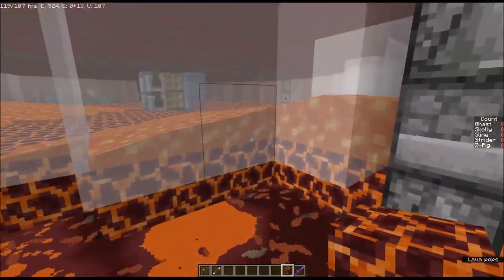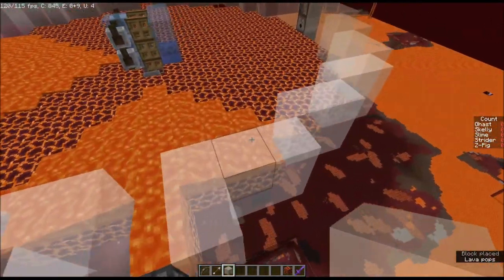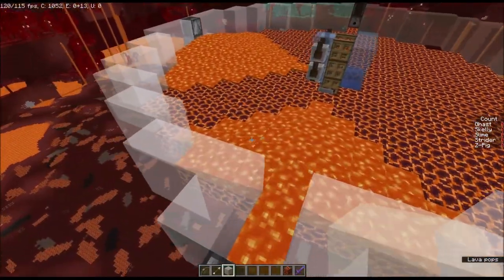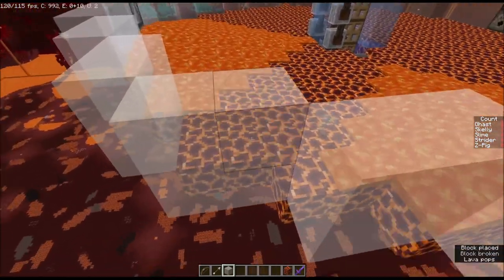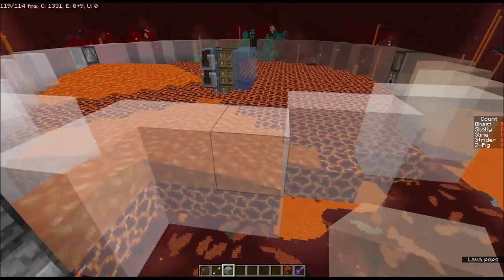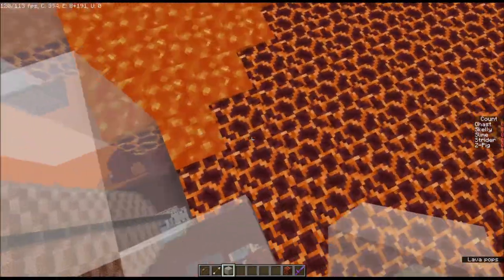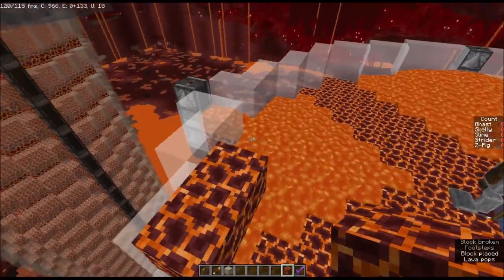Platforms do require walls. The first level of the wall is obviously to keep your lava in. However, I found if you only had one level of wall surrounding these platforms, your zombified piglins will actually try to jump on top of it. So you do need two levels all the way around, which effectively encapsulates this with the above section.